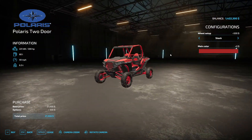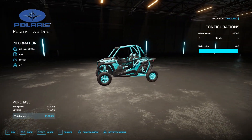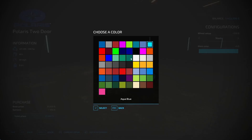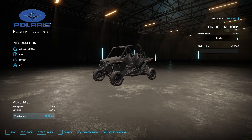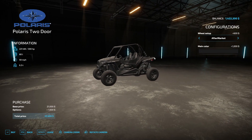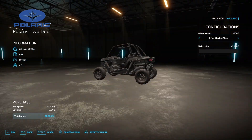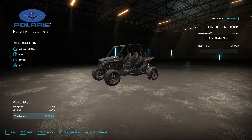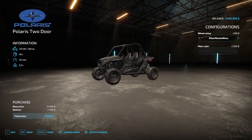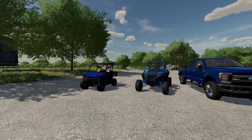In the store, the options include colors, chains, rim colors, suspension colors, roll bar, and plastics. There are three wheel options: stock, aftermarket, and race wheels. My personal favorite is the all-blacked-out one. Make sure to download this one — the link is in the description. Thanks for watching this mod review and I'll see you guys in the next one.